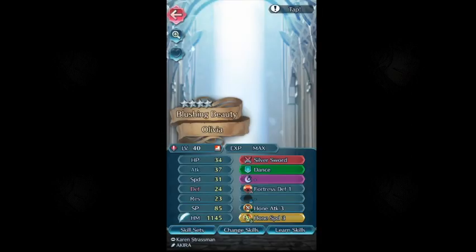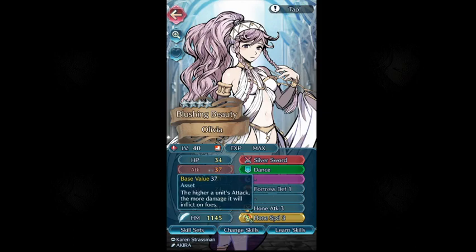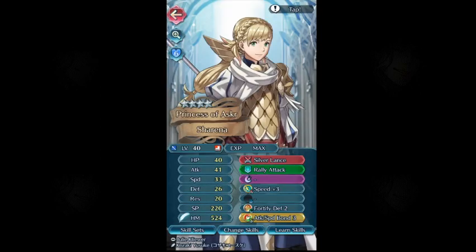Olivia has to have one speed, by the way. She only has Fortress Defense, so she can be neutral. I don't have a neutral Olivia in this account. You need her Playtone and Drawback. And then Sharina herself — you can use Firesweep Sharina for this exact solution, with Fensalir and all that.